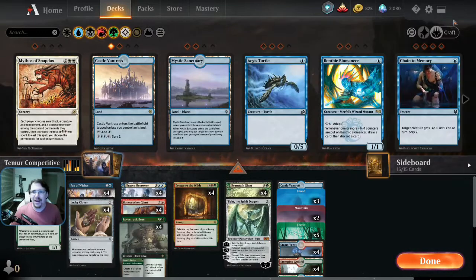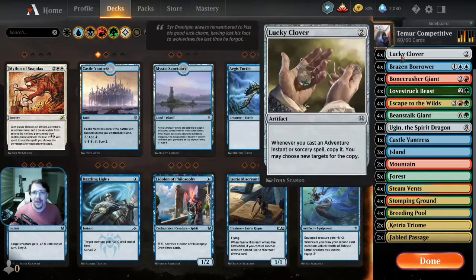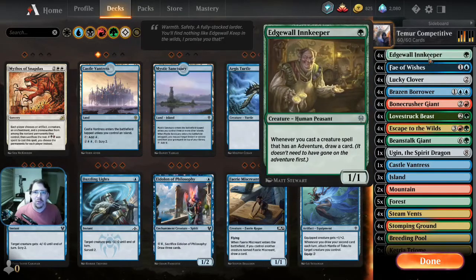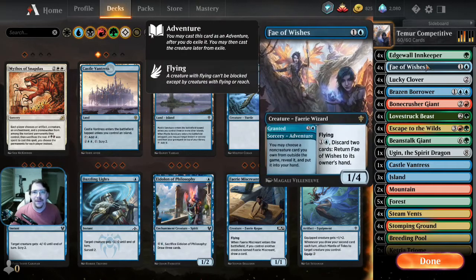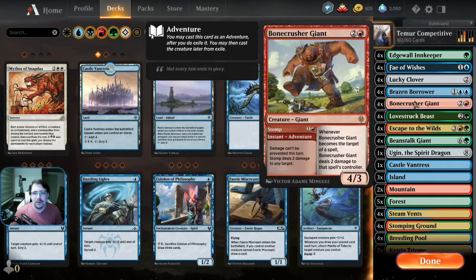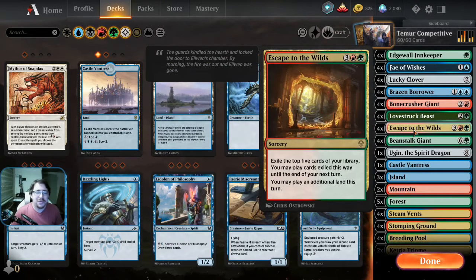There's really only one way to build the main board for Tima Adventures. There's four Lucky Clover — that's the engine in the deck. And then things that have adventures: Edge Wall Innkeeper gives you value off your adventure cards when you resolve them. Faye lets us get things out of our sideboard, which becomes our wishboard. Four Borrower, four Bone Crusher, four Lovestruck Beast. Four Escape to the Wilds — that is proper gas in the mid to late game. That just gives you so much card advantage.